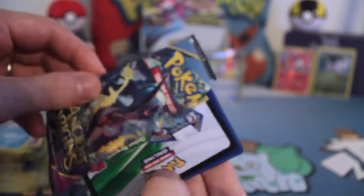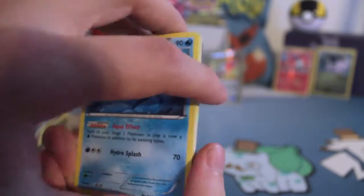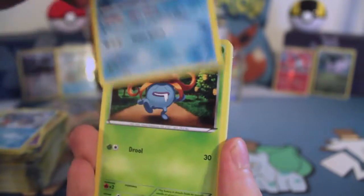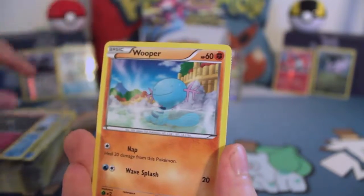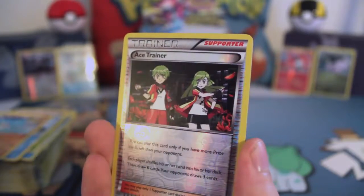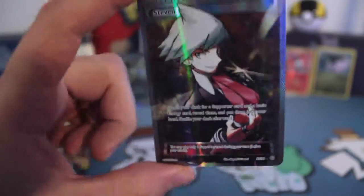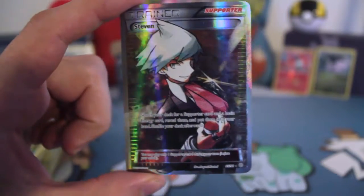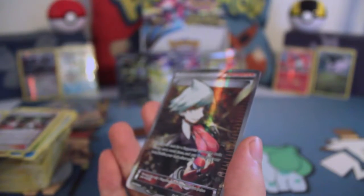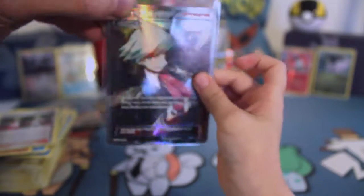Last pack magic — what are we going to get? Vaporeon, Gloom, Paint Roller, Larvesta, Golette, Magikarp, Ralts, Wooper, Reverse Ace Trainer, and our final rare of the box is... Full Art Steven! That, my friends, is some last pack magic. Daddy, that's Steven! Wow. You got your first Full Art Steven!